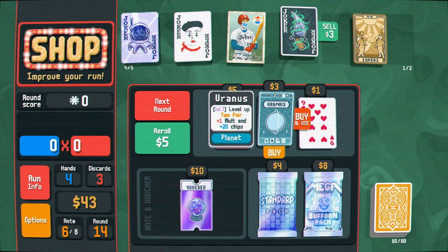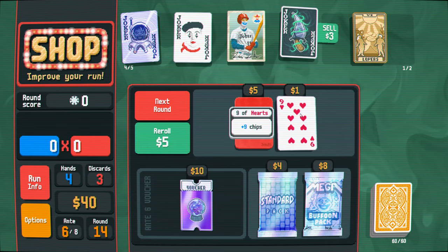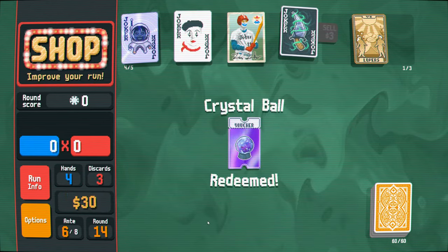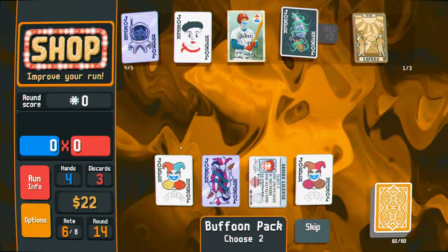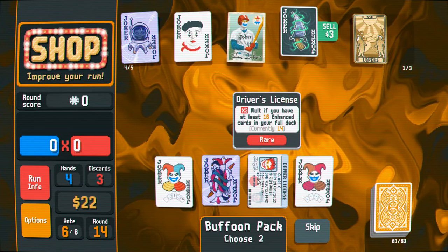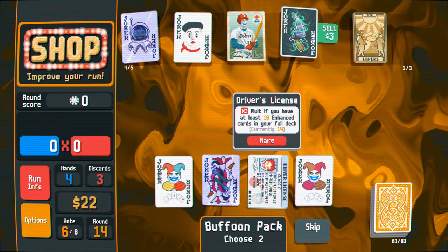Definitely want this. Just a nine - I was hoping to get some better cards. Ooh, definitely want that. Yes, mega buffoon pack - we can feed something to the dagger, hopefully. 100 chips for straight. Plus one discard. Plus three mult if you have at least 16 enhanced cards in your full deck - I mean, I'm definitely gonna get that. This is 16 mult. The problem is I still need to kill things.